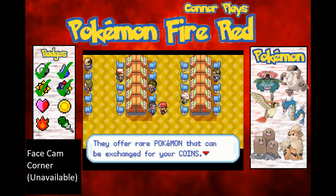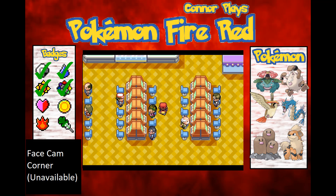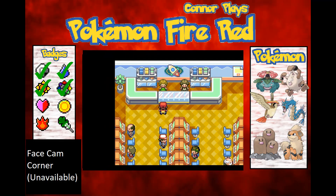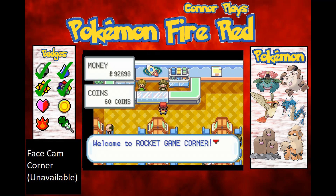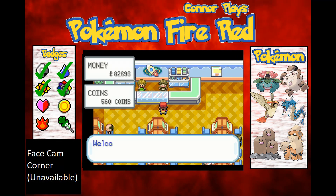They offer rare Pokemon that can be exchanged for your coins, but I just can't seem to win. It cost me 10,500 — that's why I wanted to make sure I got at least 80,000. Let's get to 4,000 coins and then get Flamethrower.